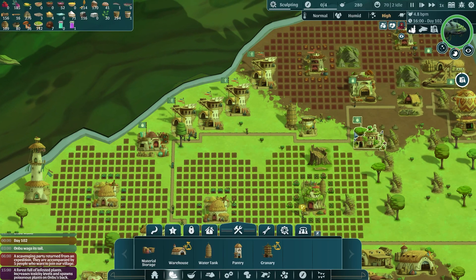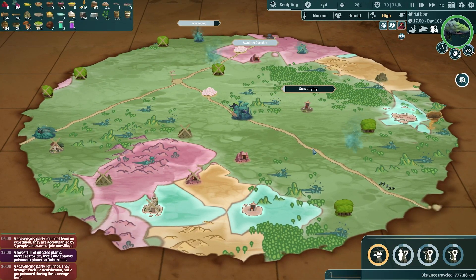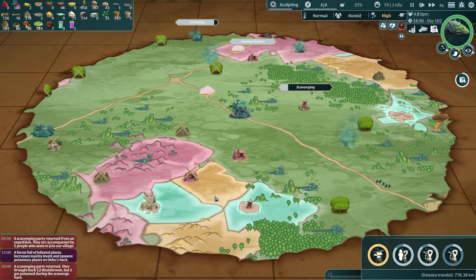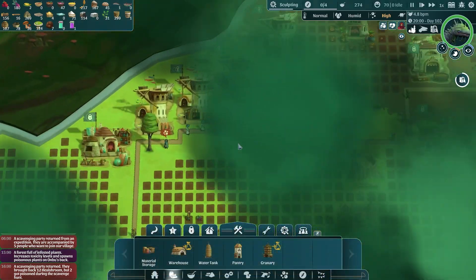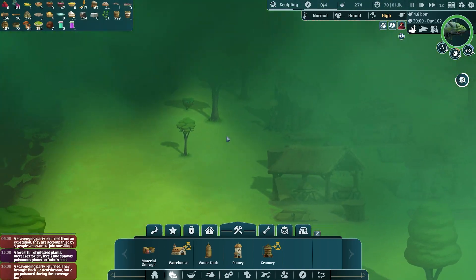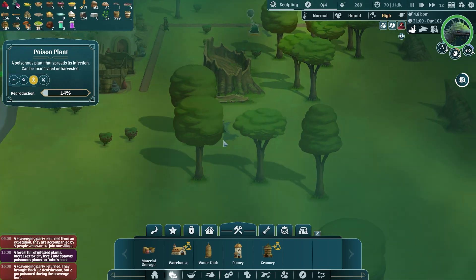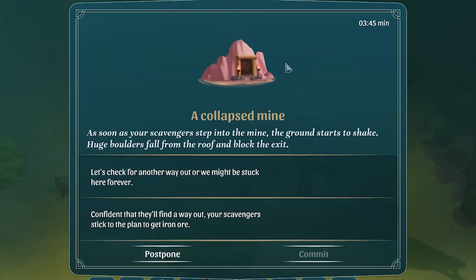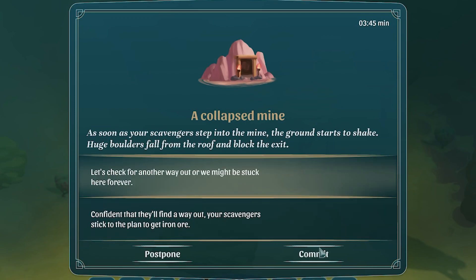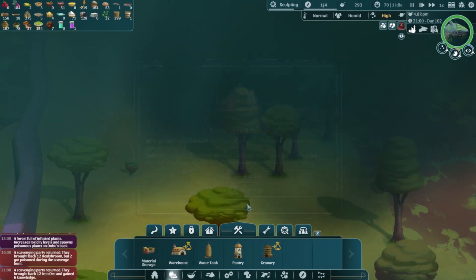A scavenging party returned - five people wanted to join the village but we are now in a poisonous biome, not great. There are poisonous things on Onbu's back that need to be dealt with. Decontaminators are usually pretty good - there's one, get it. Another decision to be made at the collapse mine - after a long walk through the maze of tunnels, the party is almost out of energy when a ray of light points them directly to a shiny object. They get 12 iron ore and six knowledge - that's amazing!